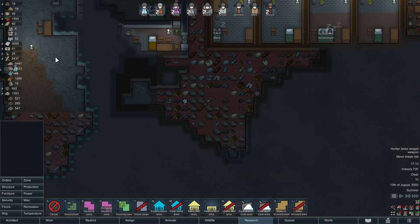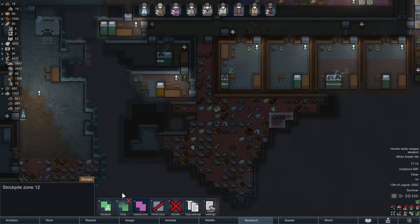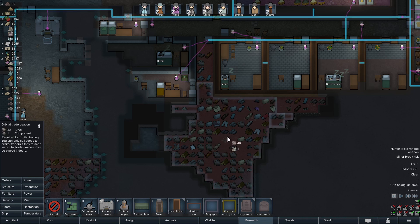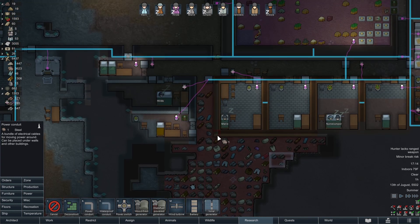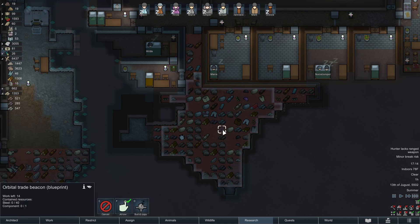We are desperate for components. The comms console is up — let's make a little stockpile zone right here, just for silver. We're going to waste one component but we're going to build an orbital trade beacon right in here. Make sure it hits our silver — it does. Now we're just going to bring a little power down in here — it'll barely reach. I think that'll work.